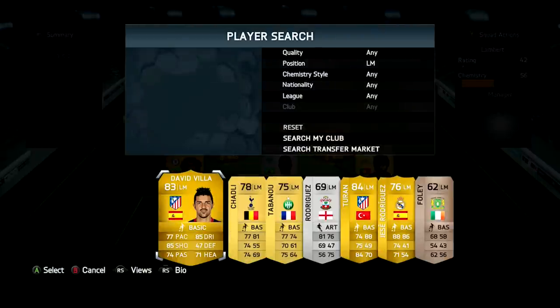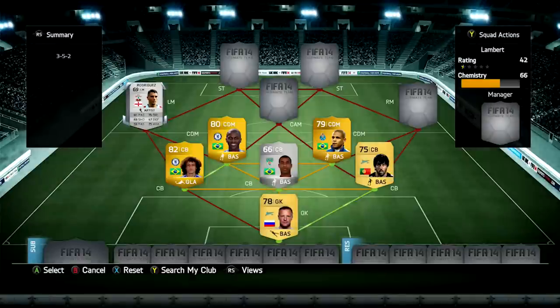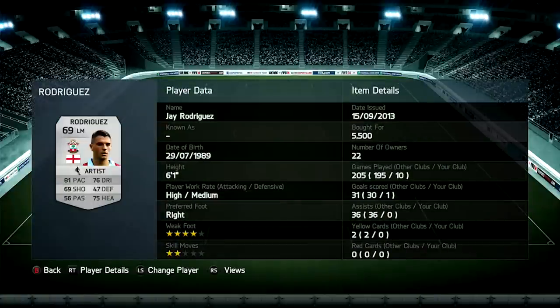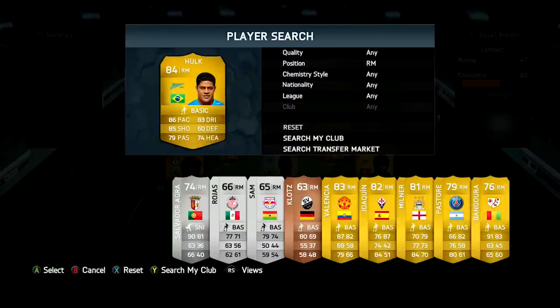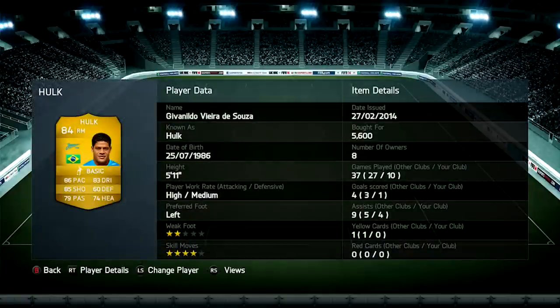Moving on to the left mid, we've got Jay Rodriguez. I didn't use his upgraded card because it's so expensive and rare. This base card costs 5,500 coins, and I don't think he's fully worth that. I paid 5,500 for a player with 81 pace, 75 heading, and 76 dribbling. He has a really good right foot and a four-star weak foot, so you can shoot with his left too.